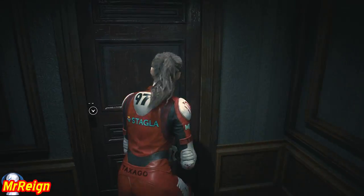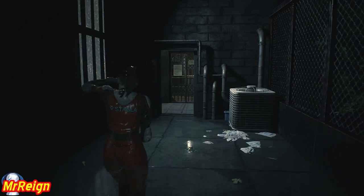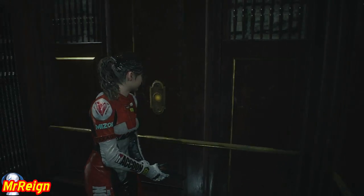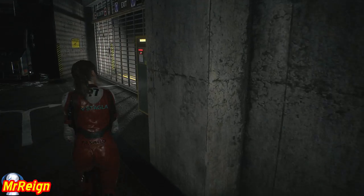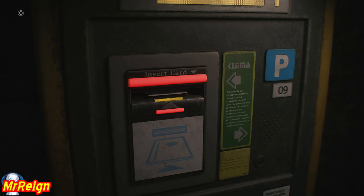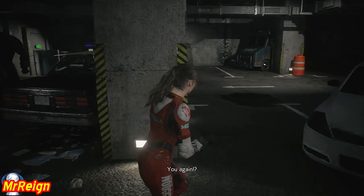Now we have to go to the orphanage to rescue little Sherry. I do like this run - I like going outside the buildings, lots of dogs and lots of zombies to take care of. We're going to head down the lift, standing still, straight to the parking lot. And cue Mr. X - just a bit of cat and mouse. I see he hasn't found his hat, good.